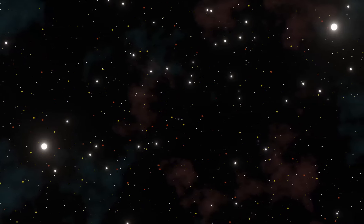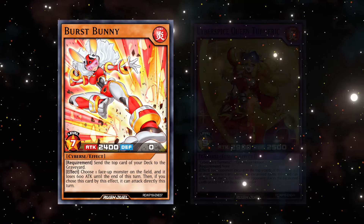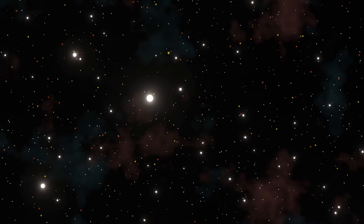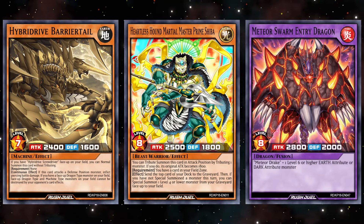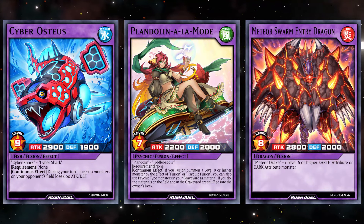Since Alex drafted Valvelgier CPT, he will receive Burst Bunny and Cyber Spice Queen Tumeric. Finally, Alex will receive Hyperdrive Barriertail, Heartless Hound Martial Master Prime Sheba, Meteor Swarm Entry Dragon, Cyber Osteus, and Plandolin à la mode.